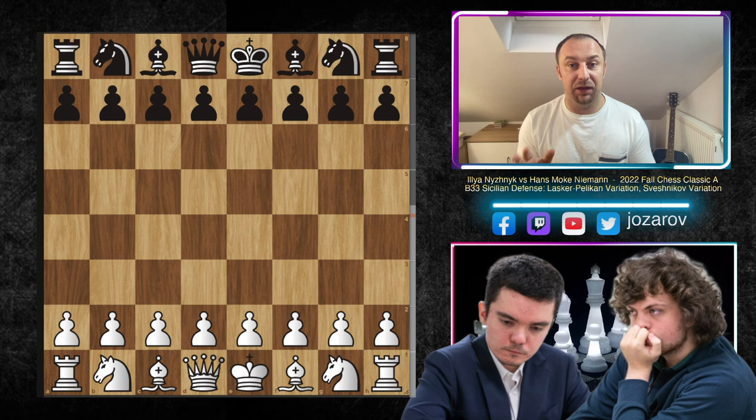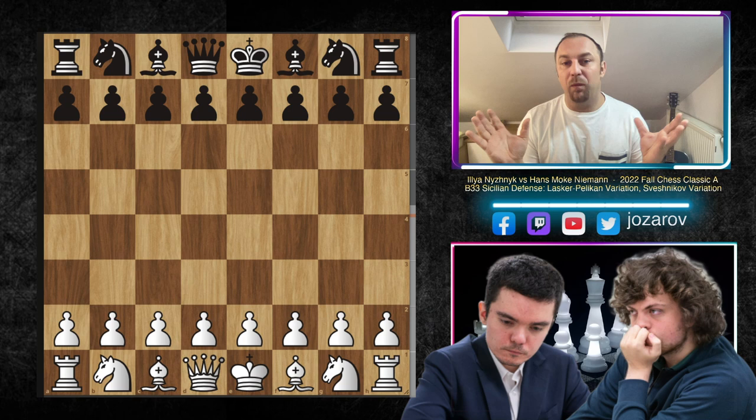In my opinion, if you want to beat E4, if you're searching for a direct method, an aggressive approach against E4, the Pelican Laskar Sveshnikov Sicilian is perfectly fine. In the continuation of my YouTube chess channel, we will cover this opening from Black's perspective, because I think it's really an opening worth studying. Many times we have problems deciding what to play, we're lost searching for openings for our repertoire - this is the way to go.